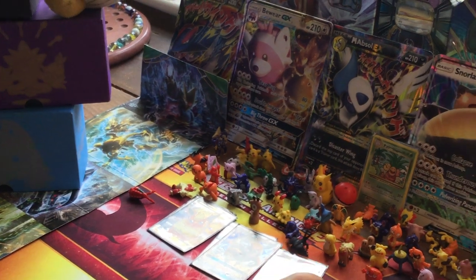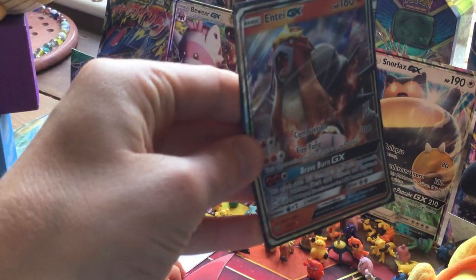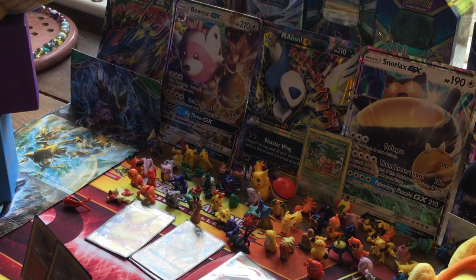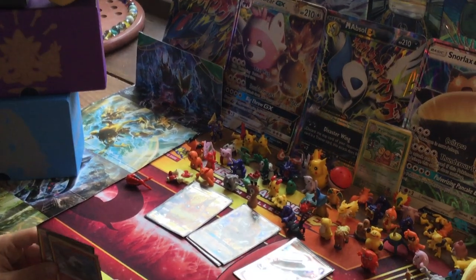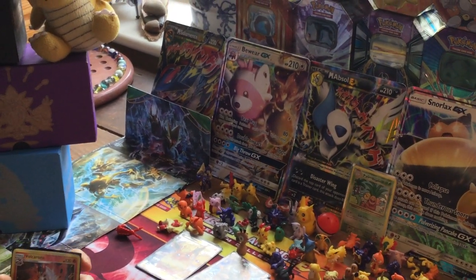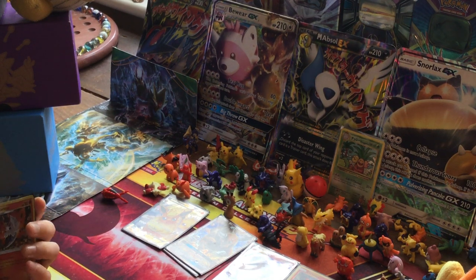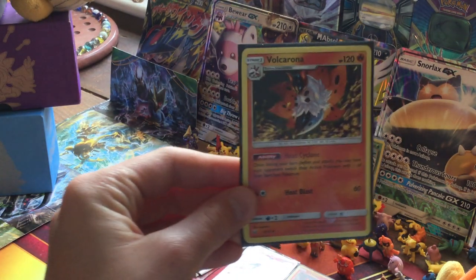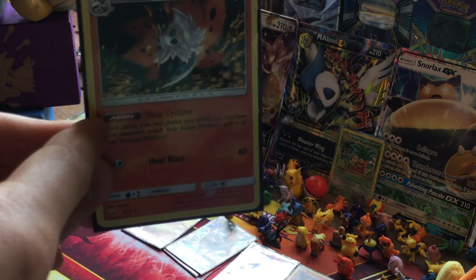We've got two Larvesta - these are not great on their own, but they evolve into Volcarona. We don't use Volcarona's attack, but its ability is really useful: once per turn you may have your opponent switch their active Pokémon with their benched Pokémon, which is great if you're about to get hit by a big attack like Snorlax Titan or any titan really.